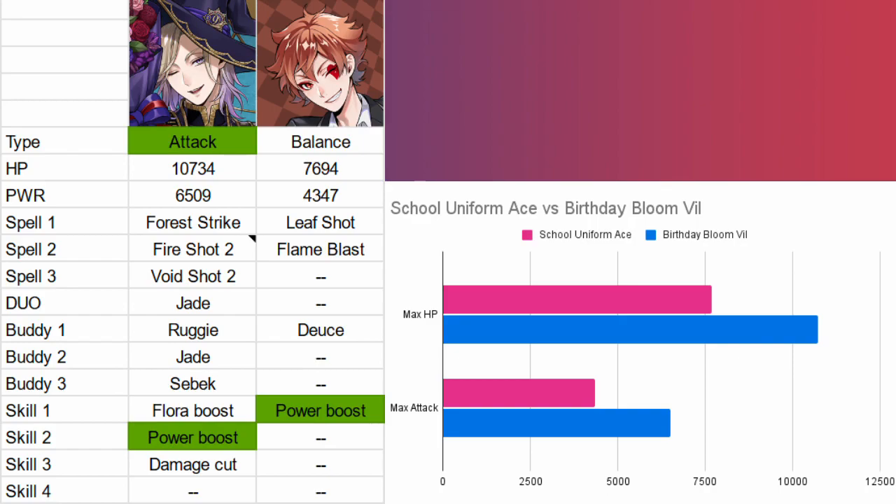Last, we have Ace. He has a Flora spell 1, a Fire spell 2, and Power Boost — that's the end of the similarities though. I would really recommend this Ace if you just need those elements and you don't care about that Flora Boost.